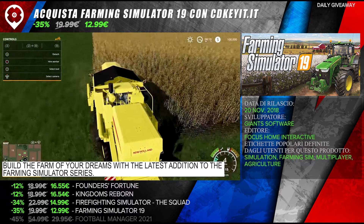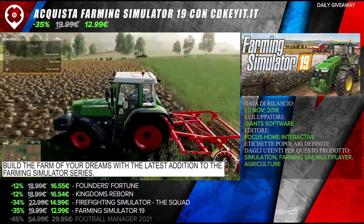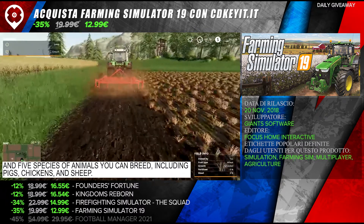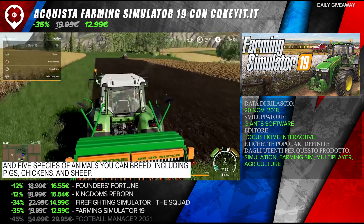Build the farm of your dreams with the latest addition to the Farming Simulator series. The game has more than 300 authentic vehicles and machines, and five species of animals you can breed, including pigs, chickens, and sheep.